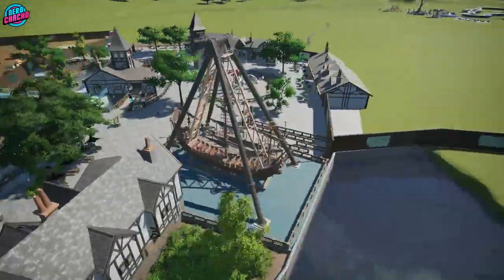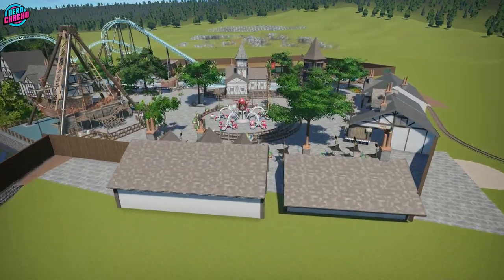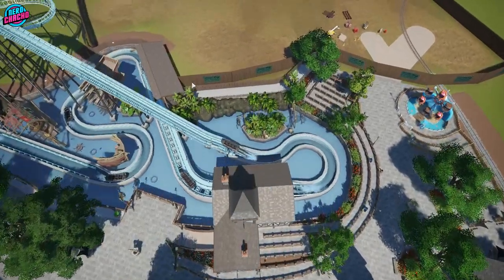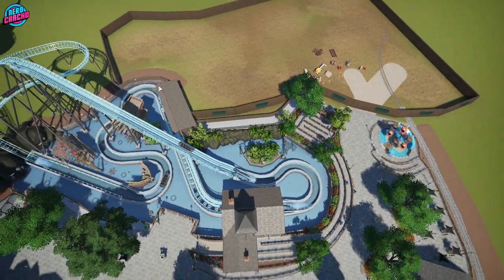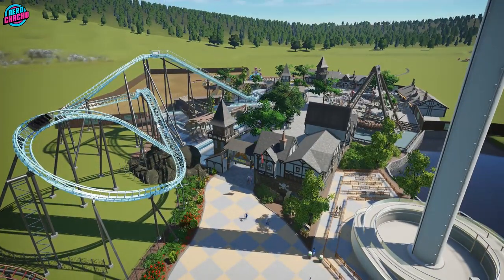So this is the area. I haven't done the backside of these ones yet. We're dealing with the next coaster in the next episode — I'm not going to tell you too much about it other than it's in, and I've designed this part of the area around its layout so it will all make sense when we put it in. This coaster doesn't have a name yet because I'm filming this in advance.